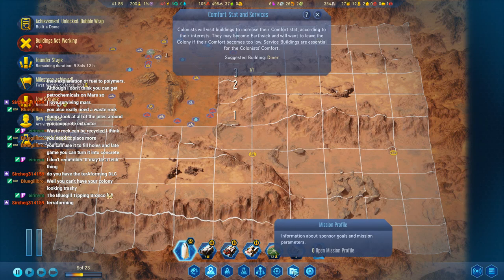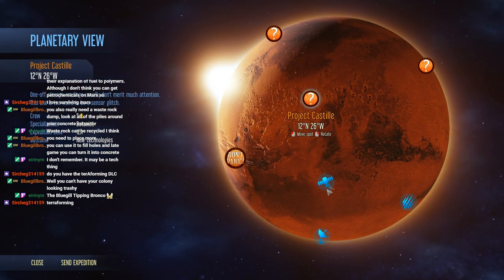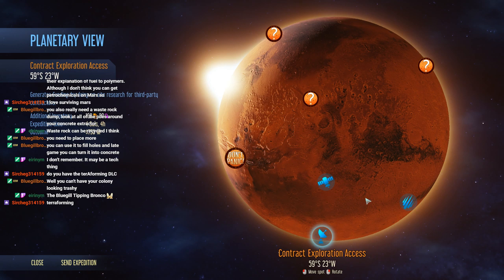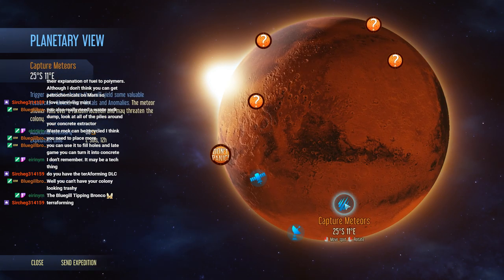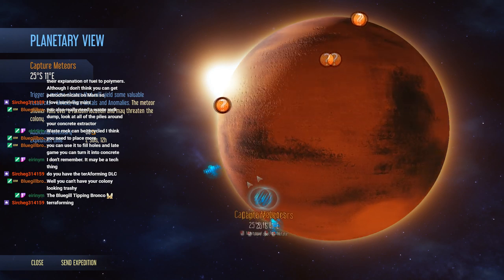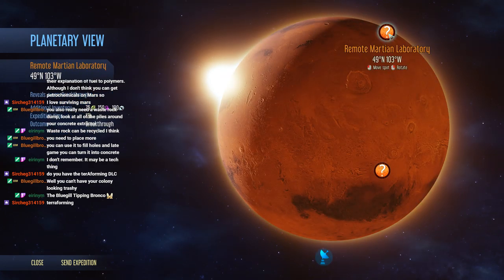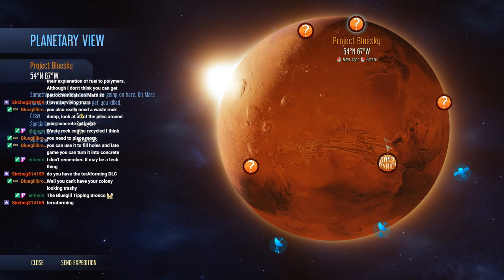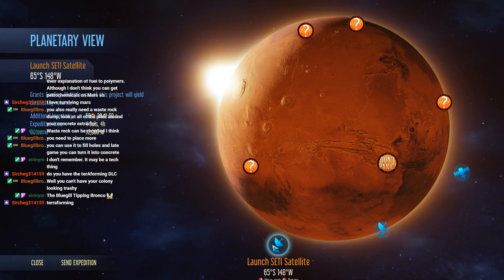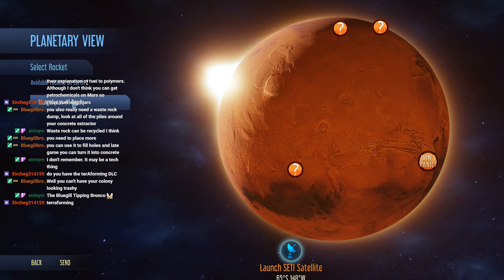Boundstones, mission profile, planetary view. Contract exploration. Meteors. I want moolah — let's find what gives us the best money. Or that could be good too. SETI gives us a lot and stuff. Okay, send expedition. Yes. Send.